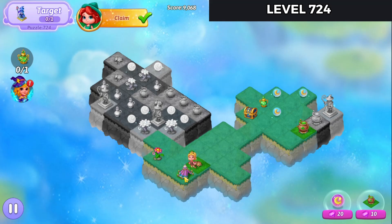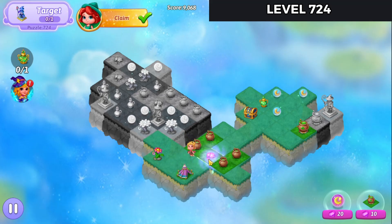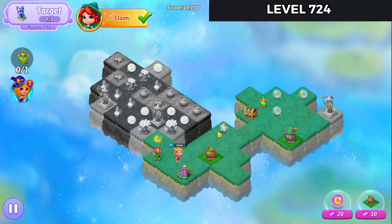We're going to need to make another of those Shamrock Clover Cauldrons. So let's get harvesting off of these Broken Ones. We'll merge these and get that combo star again. Let's merge these over here. Bring that combo star up and launch that.